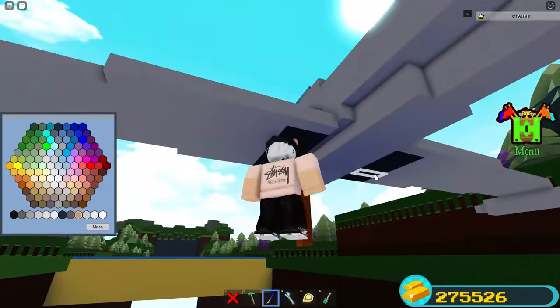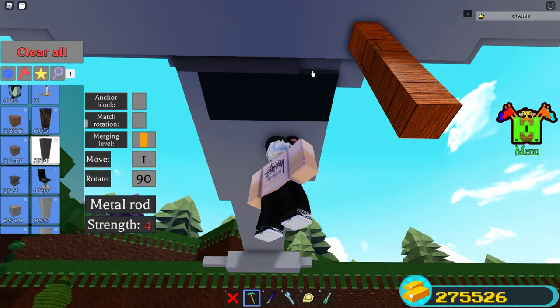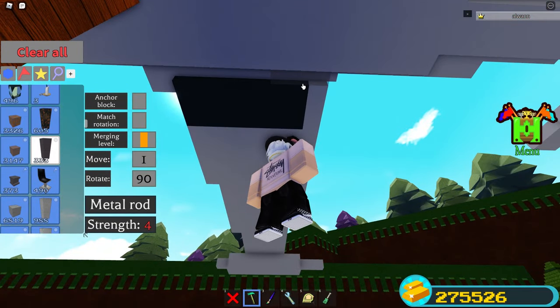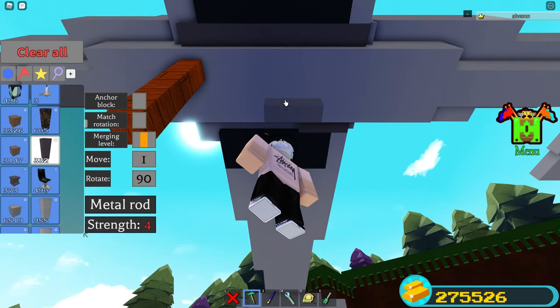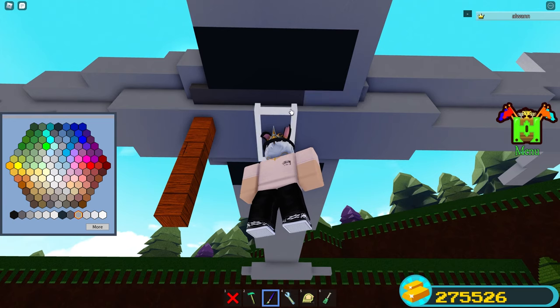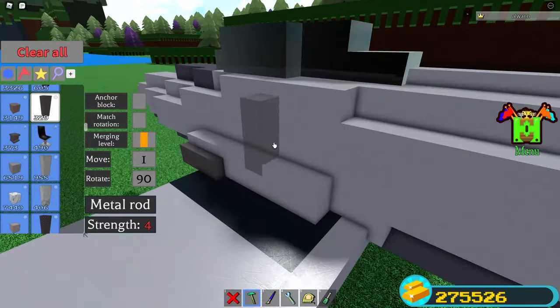Next you want to give it a paint and place three more poles right here underneath the aircraft. Make sure your movement tool is on one, then you want to place these four poles on each side. Make sure they're sitting inside of the block.